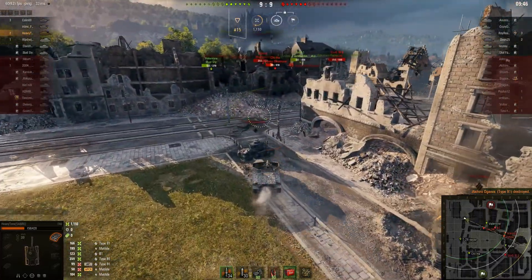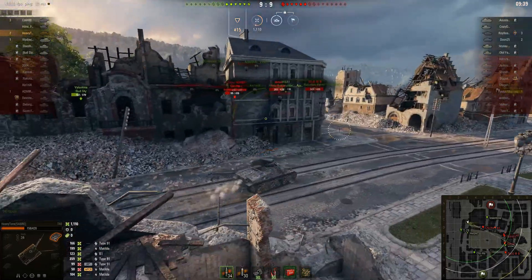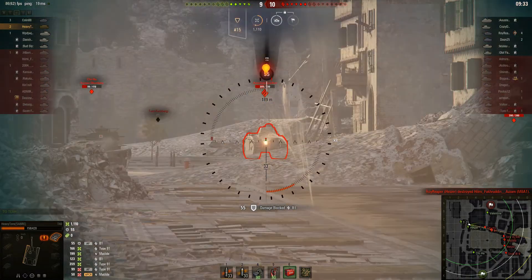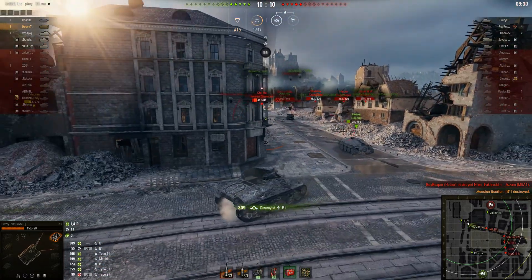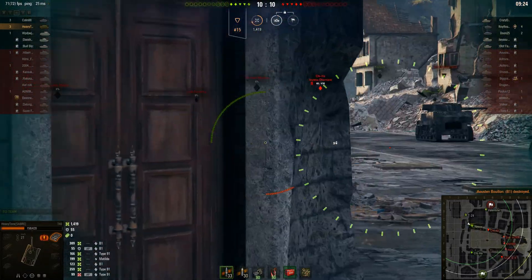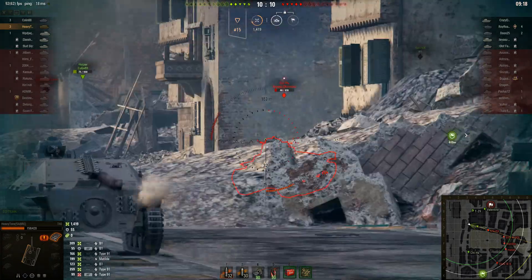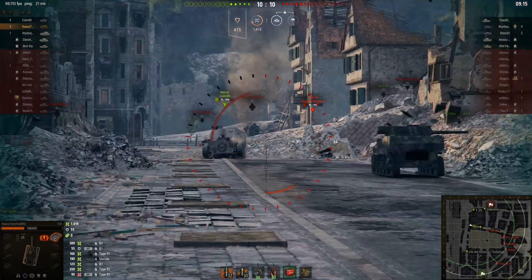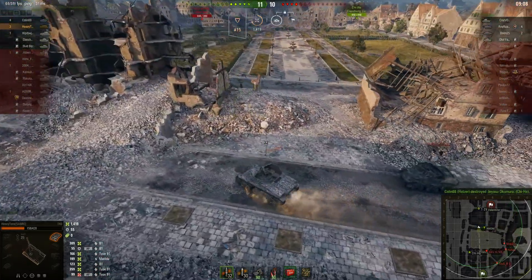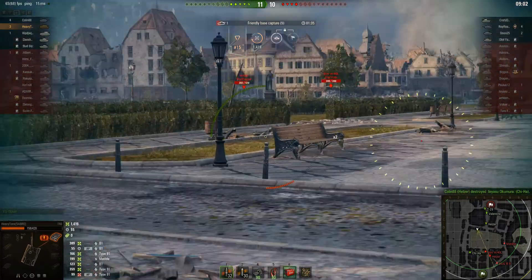He continues to push around, having seen bots going down the centre lane. There's a B1 with a nice amount of health and he gets another high roll — 309 damage — taking all the health of that tank. He's now on 1,400 damage, getting close to his target. A shell doesn't quite land — the 105mm has a pretty wide gun dispersion, something like 0.55 — although he does have Cola loaded which will improve his overall dispersion.